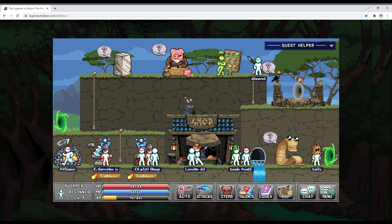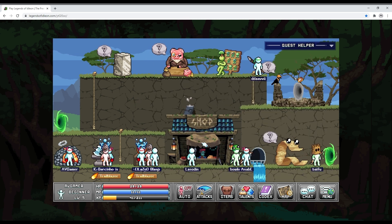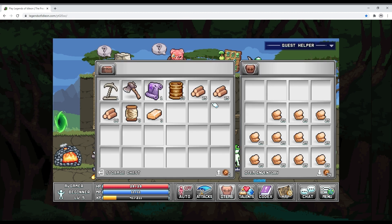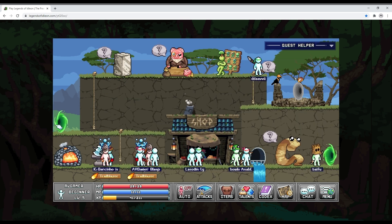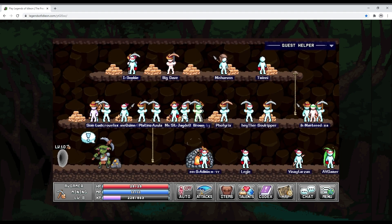I take it for granted — I smelt a few things, bought five barrels this time, made two bars. Once that bar is done I go back through the portal to pick up whatever I left. And it's gone. Fail.